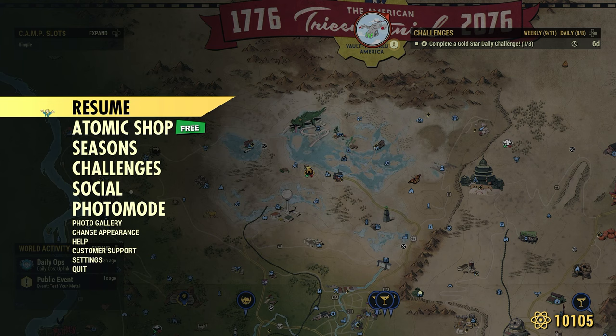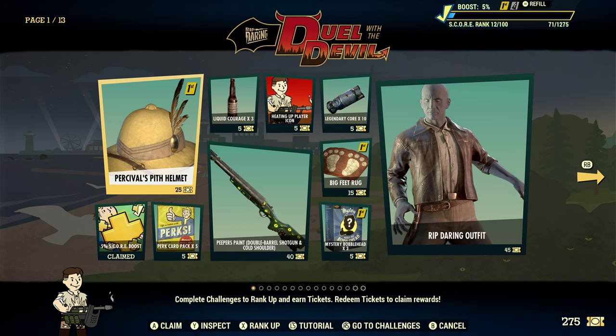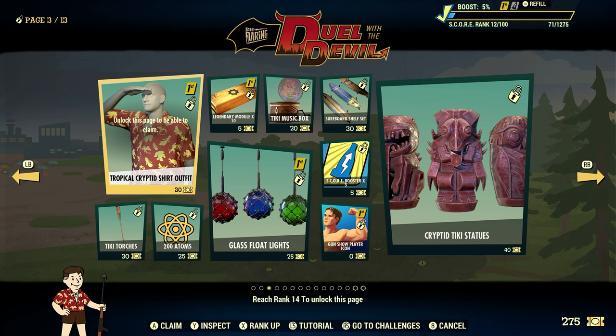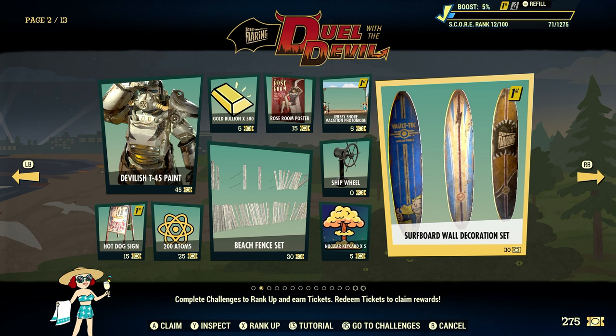And within that time, let's take a look at our seasons here. On this first day, if you see the bottom right-hand corner of the screen, I got 275 tickets. Top right-hand corner of the screen, we made it to rank 12. So that means we've made it to the second page — we're just two ranks shy of making it to the third page, because we need to be rank 14.